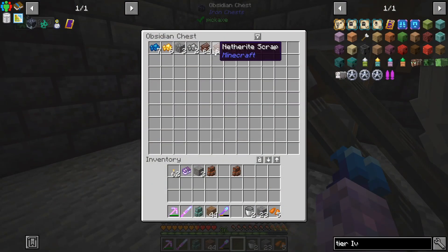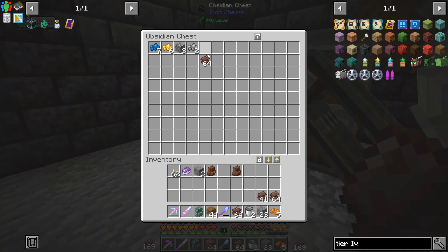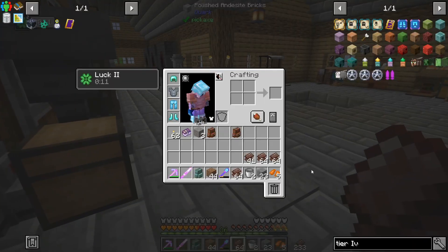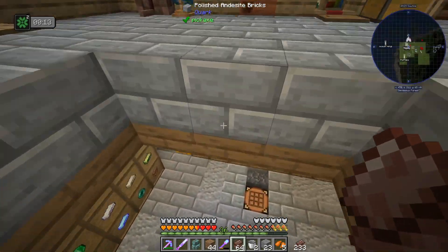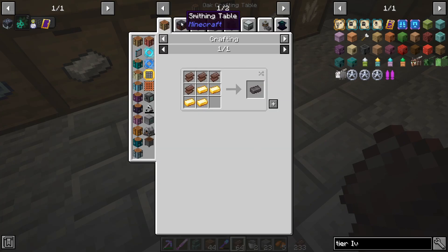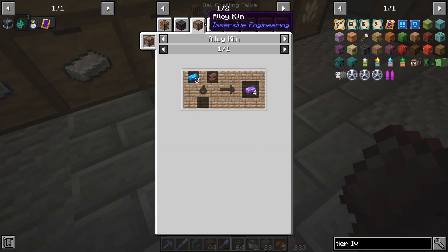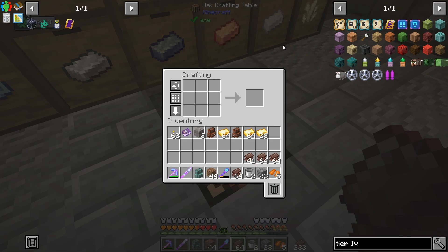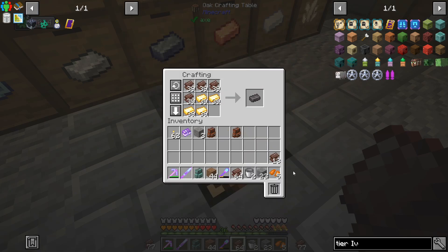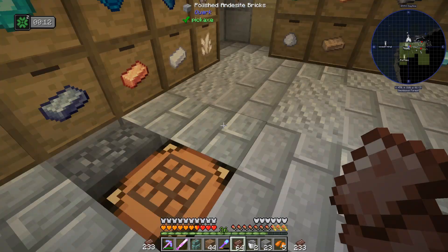We ended up with this much netherite — started off with 64 and 4, we more than tripled it. That's pretty cool — 233 netherite scraps. I'm pretty sure you have to divide that by four. The reduction smart uses four netherite scrap, it's cheaper on gold, but I'm actually short on gold.